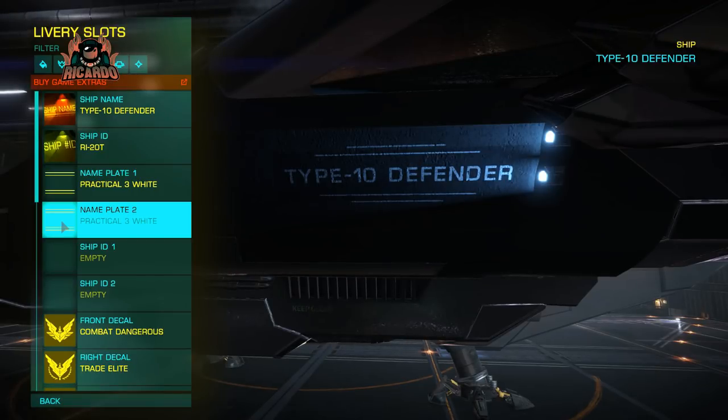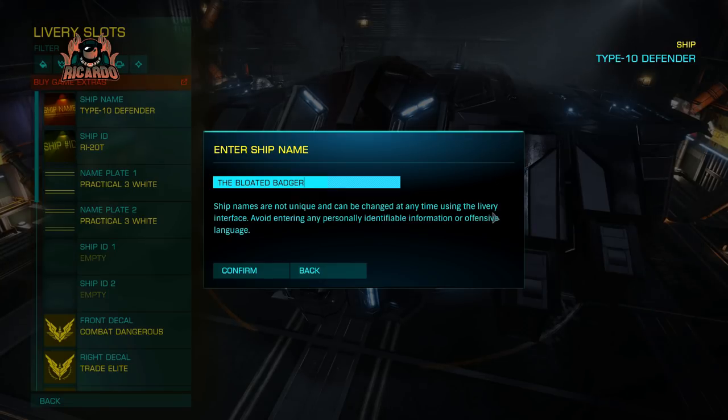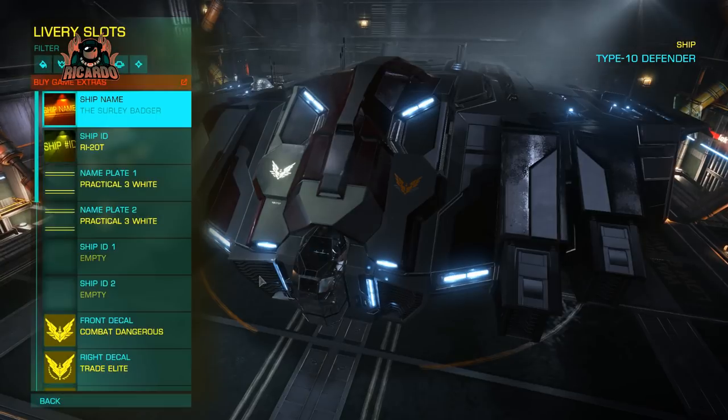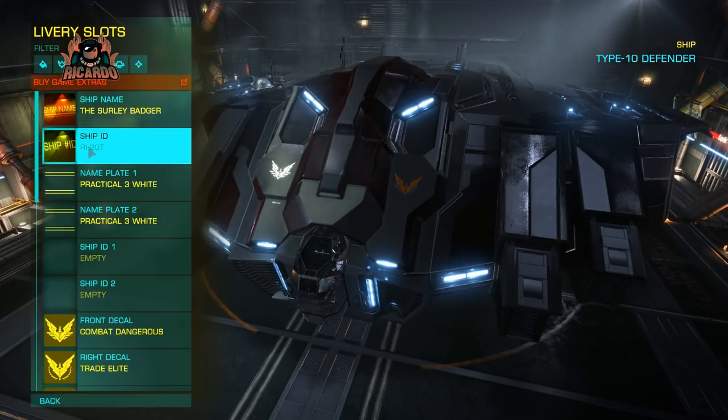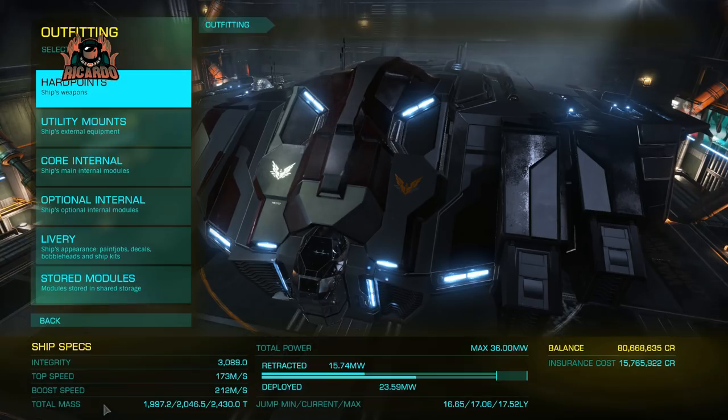What the hell am I going to call this ship? 'Type 10 Defender' doesn't quite roll off the tongue and I'm going to follow my Badger theme. It's a big old unit. What about the Bloated Badger? But bloated doesn't sound very healthy. This is a weapons platform — a flying gun. Perhaps the Surly Badger might be a better name. Surly Badger it is — can always change it later. Got some practical nameplates and all the stickers.